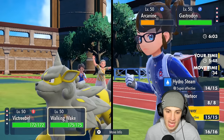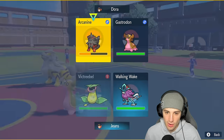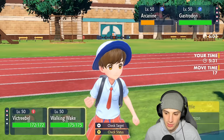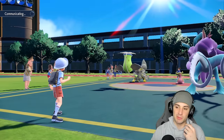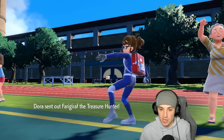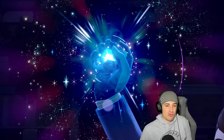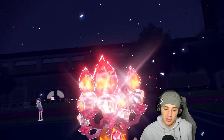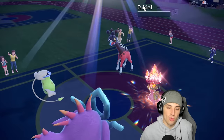He ends up withdrawing Arcanine — not a bad turn for us because Farigiraf comes back out and he might protect Gastrodon. I'll just finish off Farigiraf. They Terastallize Gastrodon into Fire — good thing I attacked it. Hydro Steam doesn't hit it as well but still better than nothing. Flamethrower goes out here — we take out Farigiraf, and with Wide Lens we should have no problem landing Sleep Powder and putting up a fight in the second match.